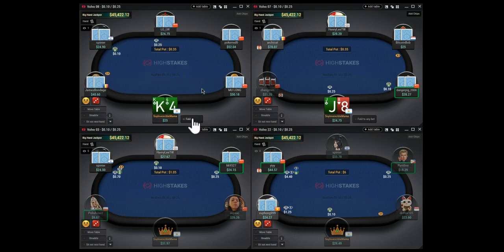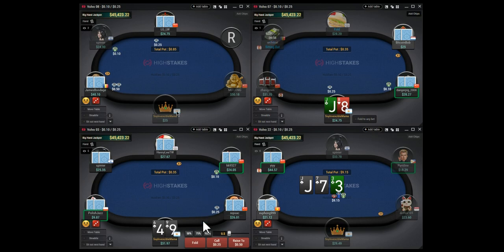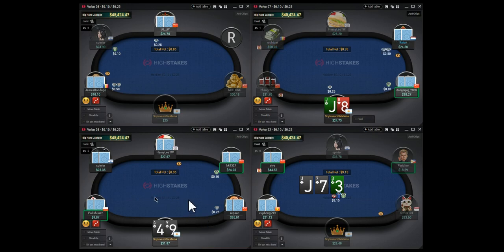Here we have queen-four from the cutoff - in theory this is a raise for sure, but with the rake and weaker players here I don't think you need to play these hands from the cutoff. It's way easier to just fold them and wait for better spots.